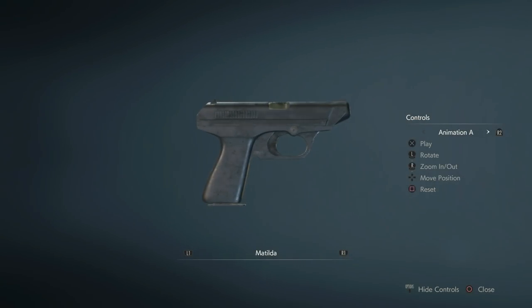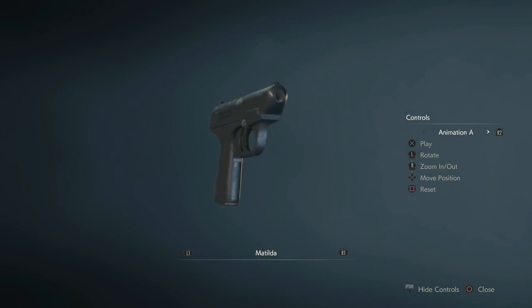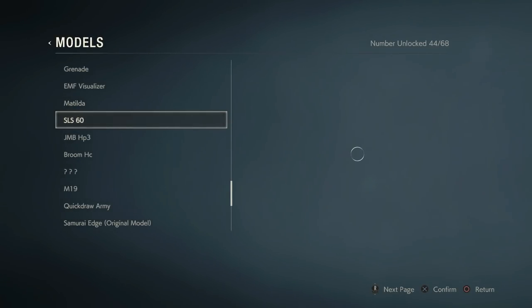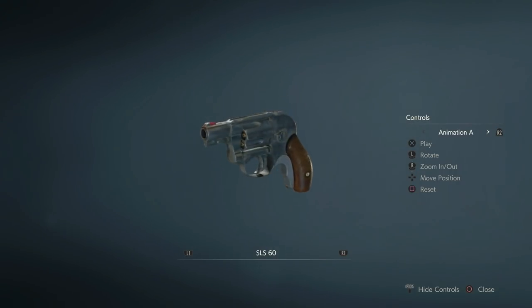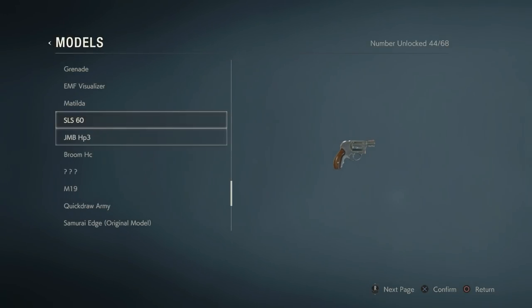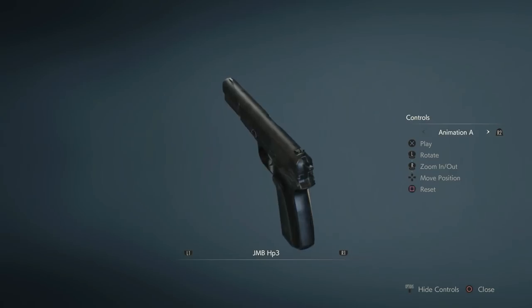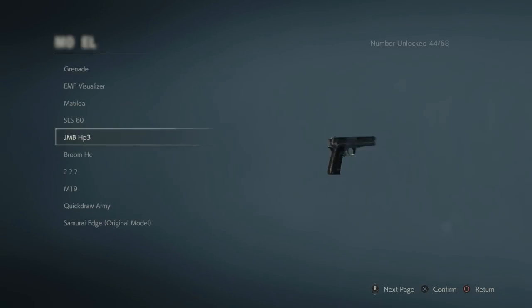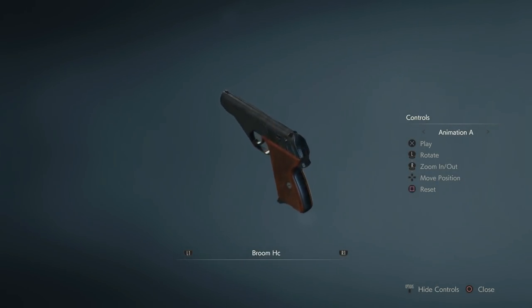Hi there, I'm Ben and welcome to my locations guide for all of the weapons in Resident Evil 2. This guide will show you the location of all the weapons and their upgrades. The weapons Leon and Claire find during the game are completely different. There are set locations where the weapons and upgrades can be found, but what you find at each location is completely different depending on whether you're playing as Leon or Claire. For that reason I'll only be showing each location once during the video, otherwise this video will be twice as long. I'll make it clear what can be found in each location depending on which character you're playing as.